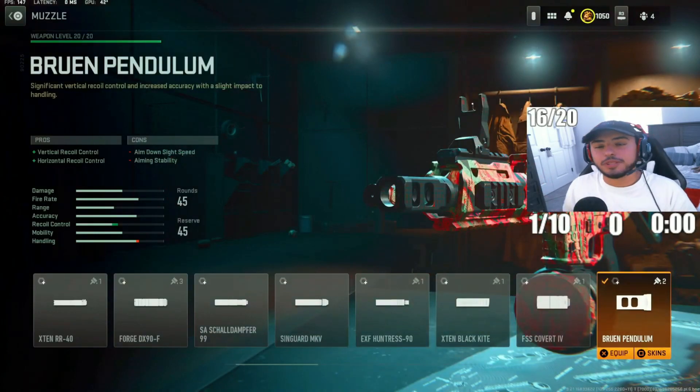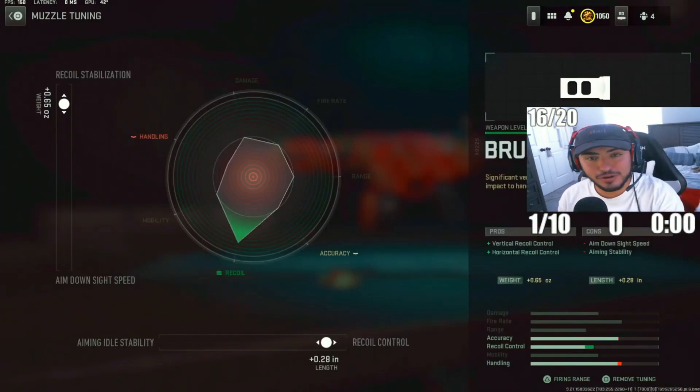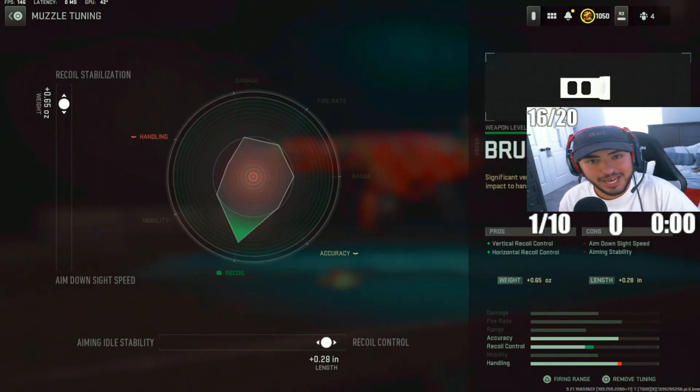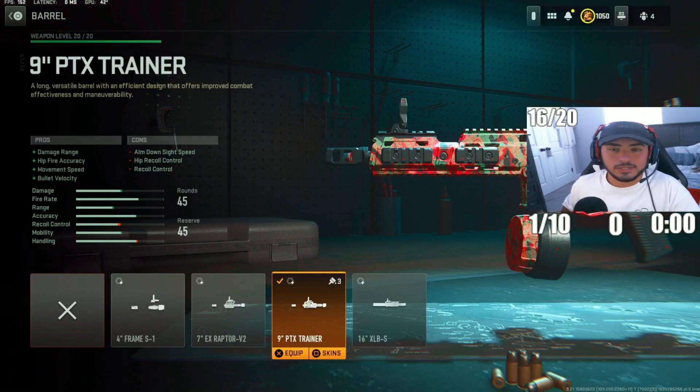For the next attachment, we're going with the Bruen Pendulum muzzle, which is going to help you control that recoil kick and gun control with this SMG. For the tuning, put recoil stabilization to 0.65 and recoil control to 0.28. For the barrel, we ended up going with the 9-inch PTX Trainer Barrel, which will extend range and movement speed — really crucial with this SMG. For the tuning, put recoil stabilization to 0.39 and damage range to 0.36.